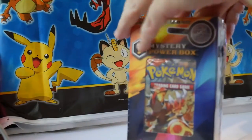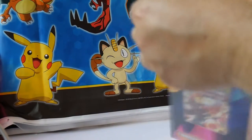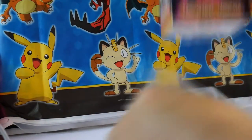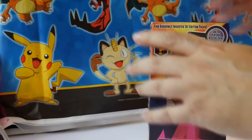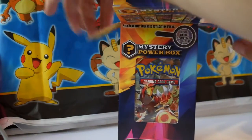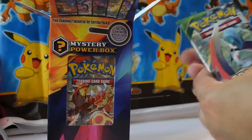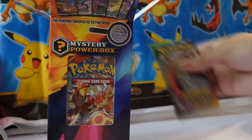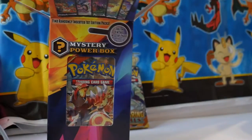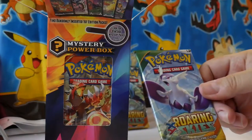This one seems to open a little bit easier than some of the other Mystery Power Boxes I've opened before. I wonder — is that a sign? This plastic wrap of death, not too bad this time. So I'll throw that trash to the side. Should I pull things out one by one? Here's a pack — a Roaring Skies pack. Nothing groundbreaking there; we've seen those come out of basically every box.